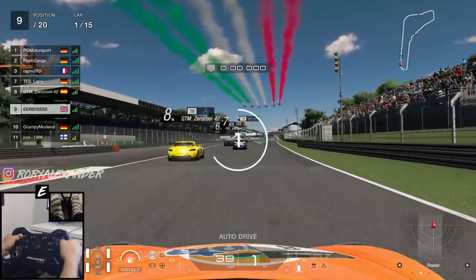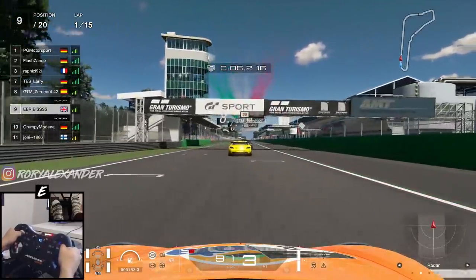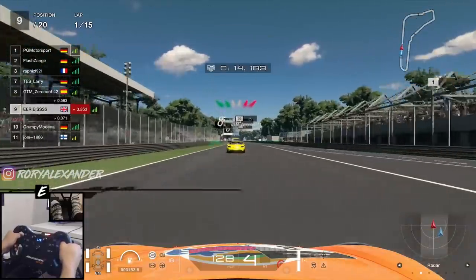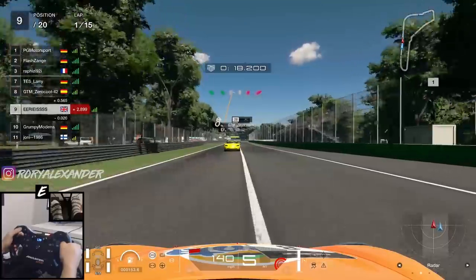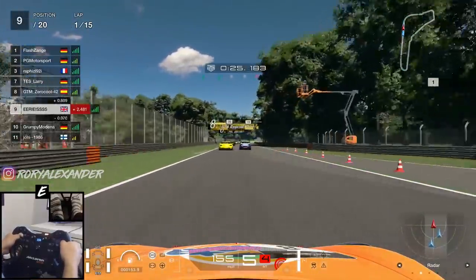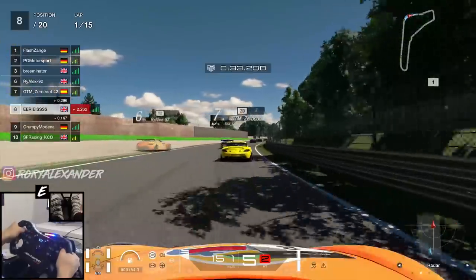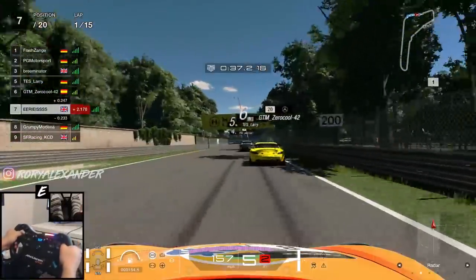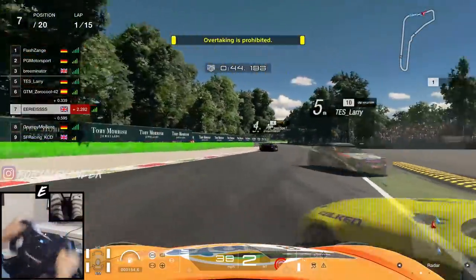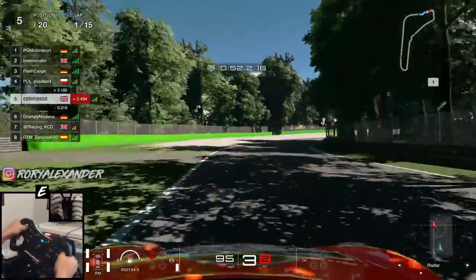That quali had us starting in 9th. Everyone knows Turn 1 at Monza is an absolute magnet for chaos, but it gets even worse here because this is the chicane-free version — so the first corner will actually be Regia, as the Rettifilo chicane has been removed. Before we even get there, people are struggling through the sweeping right-hander and we go up to 7th as not one but two drivers find themselves in the gravel. As we approach Turn 1, I move to the inside and brake early, but it clearly wasn't early enough — myself and two cars in front go deep, though we get away relatively unscathed, making up another two positions.